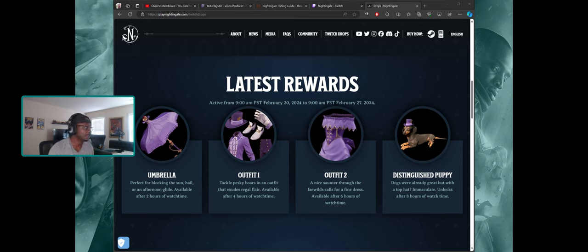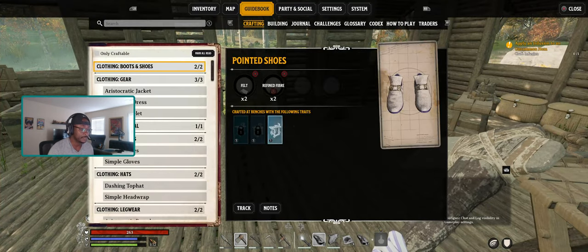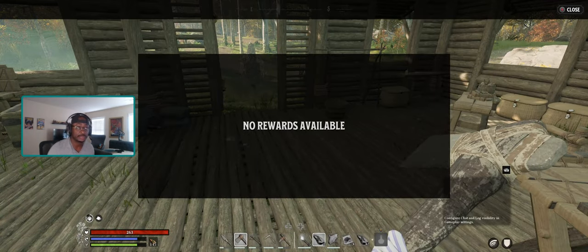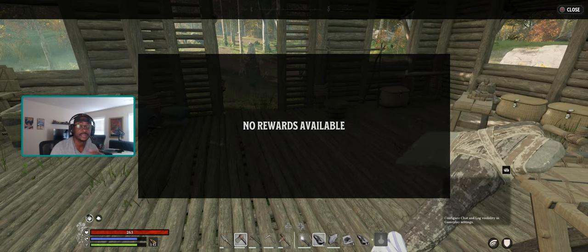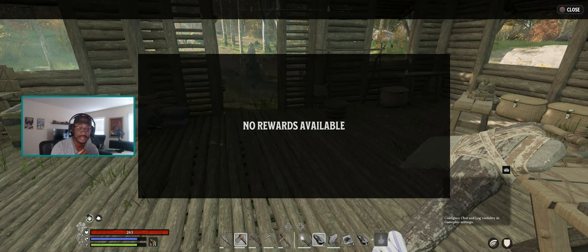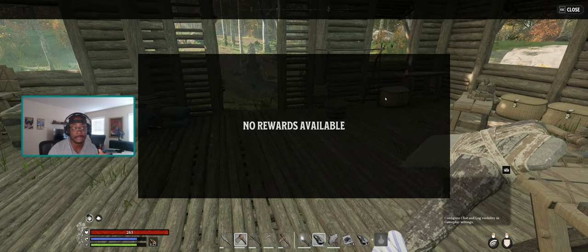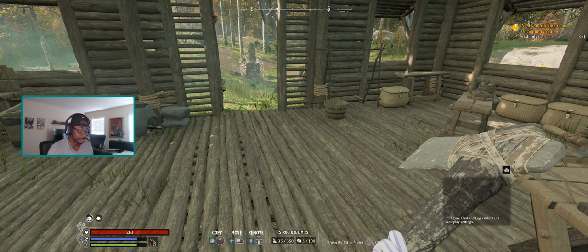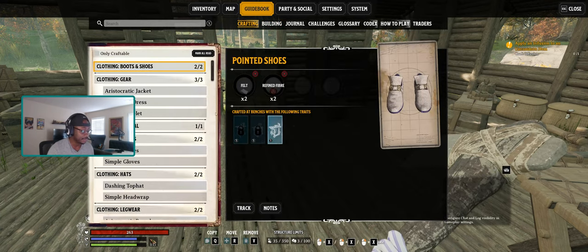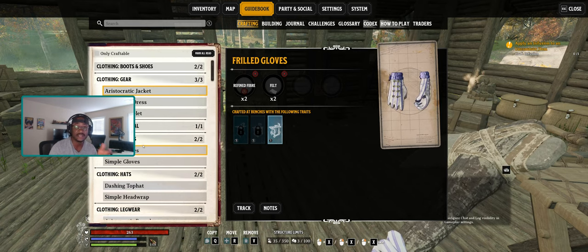Once you've gotten your watch time, go back into the game to claim your rewards. In your inventory, go to System, then click on Rewards — it will list all the rewards you've claimed once your account is linked to both Twitch and the game. I linked mine through Steam, and everything showed up. I just claimed the rewards and was able to equip them.